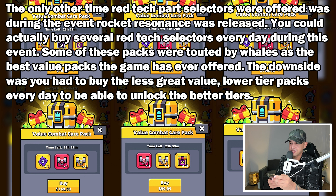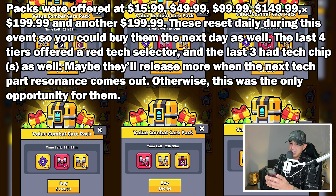You could actually buy several red tech part selectors every day during this event. Some of these packs were touted by whales as the best value packs the game has ever offered. The downside was you had to buy the less great value lower-tier packs every day to unlock the better tiers. Packs were offered at $15.99, $49.99, $99.99, $149.99, $199.99, and another $199.99. These reset daily so you could buy them the next day as well. The last four tiers offered a red tech selector, and the last three had tech chips as well.